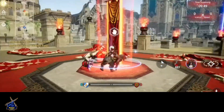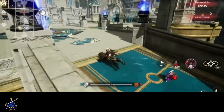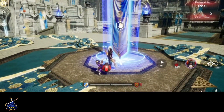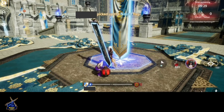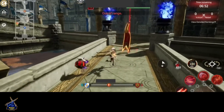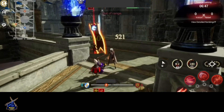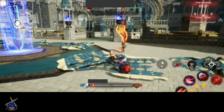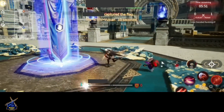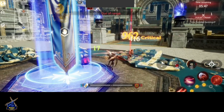The objective is to capture the enemy flag. Each team has a flag they need to defend while trying to steal the enemy's and bring it back to their base. You can't score while the enemy has your flag, so your team will need to combine offense and defense. The match lasts only 10 minutes and the winner is whichever team gets two captures first. In the case of a tie, the team with more total contribution points wins. There are no MVP rewards in this mode.